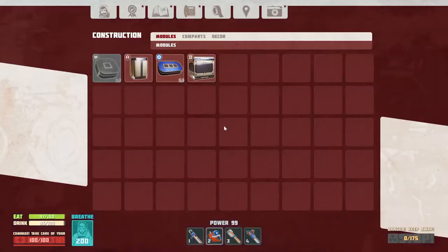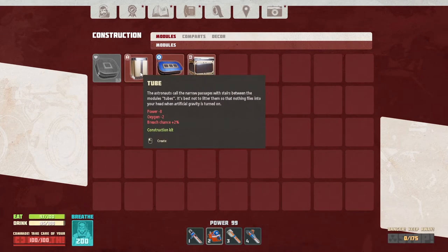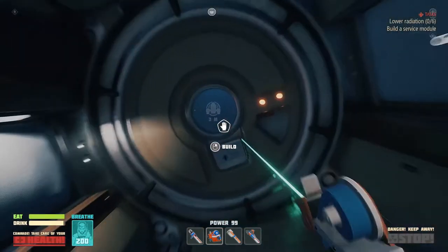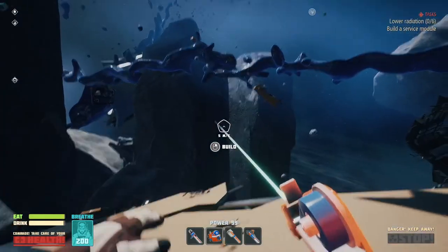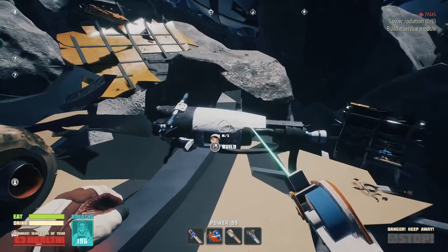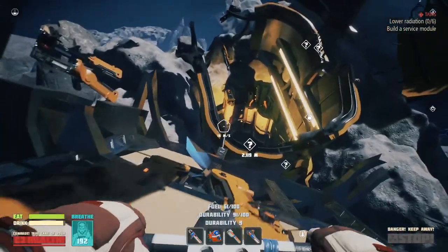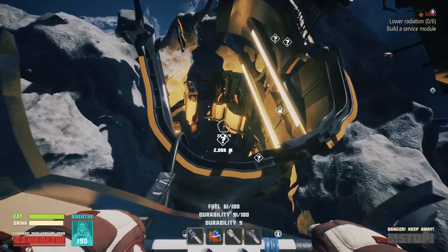The scissors are getting low but that's fine for now. Before I leave here, let's double check that we can make this service module — we can. Let's go back there one more time and make this service module; hopefully that's what I'm supposed to be doing. I'm not sure where I'm supposed to put it, but we'll figure it out after we get there.